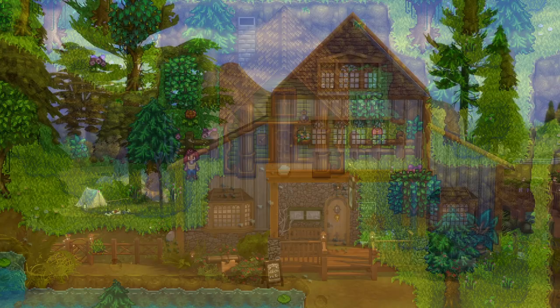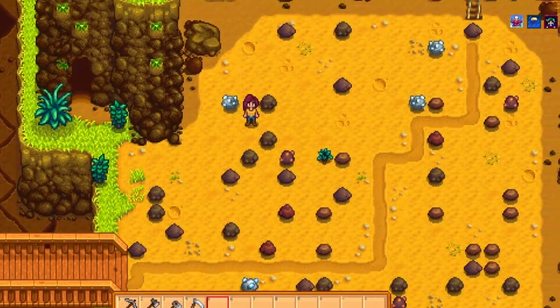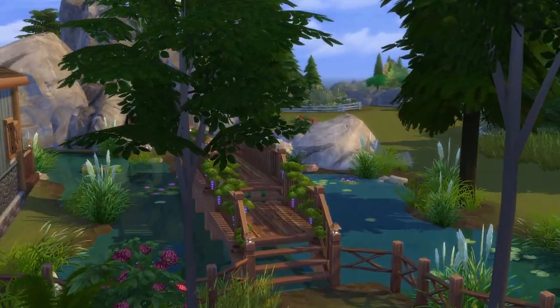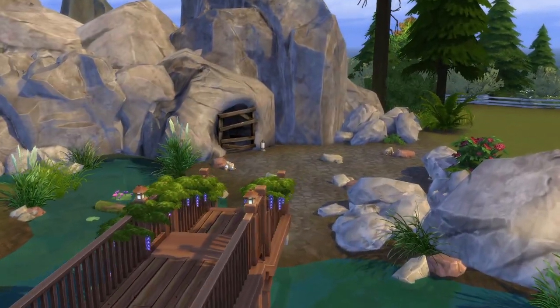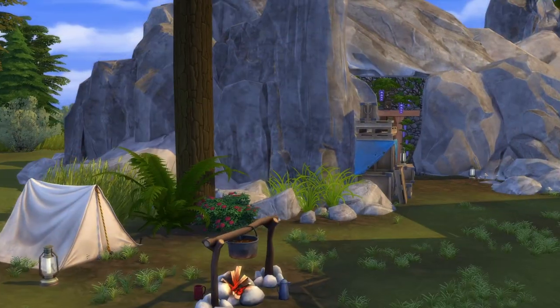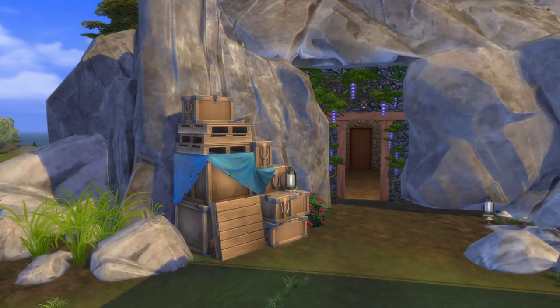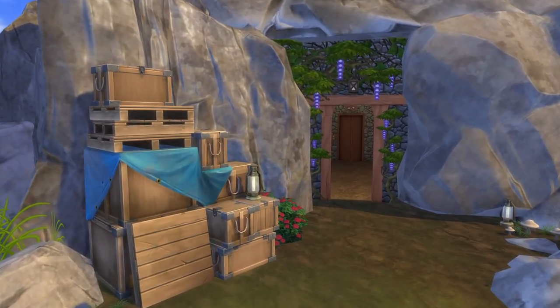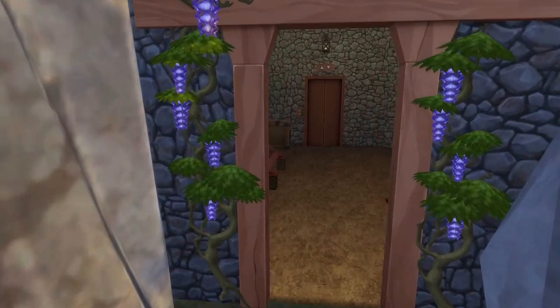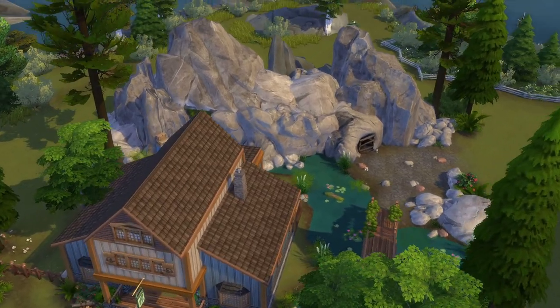It has been way too long since my last Stardew Valley build in The Sims 4, so I'm going to try to make up for it by sharing a big lot today. In this motion build, we'll be recreating the Stardew Adventurers Guild, Quarry, and Mines in Brindleton Bay. All these areas are functional, so you can bring your Sims here and actually explore the different levels in the mines and dig up rocks and collectibles too.